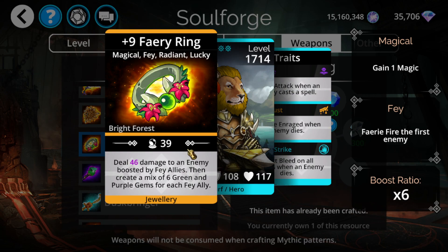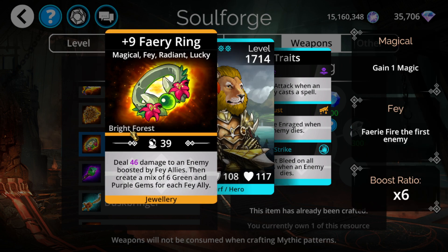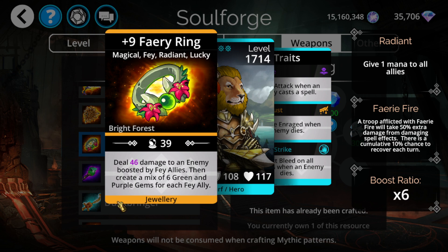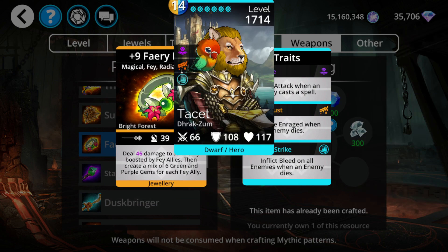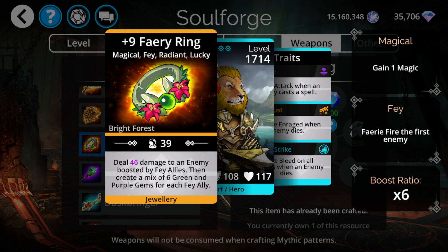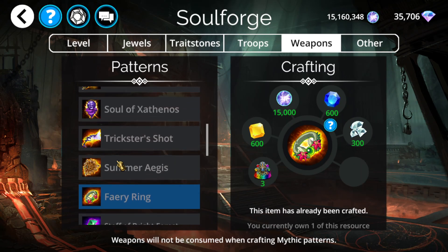Fairy Ring might be a bit more relevant now. Fairy Ring ends up creating a bunch of green and purple based on Fae. This is now relevant because Fae can get 50% mana start off the new troop that just came out today. This ring has probably finally become viable. I could see some teams being structured around this ring now, as you'll be able to build a complete pure Fae team. Of course you could have done this before, but now with 50% mana start, this makes it more devastating than ever.